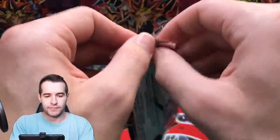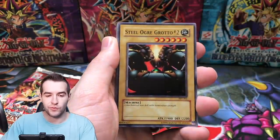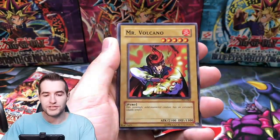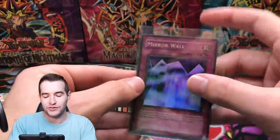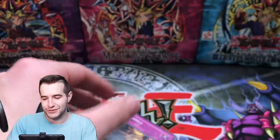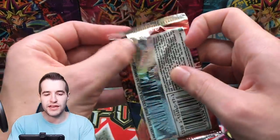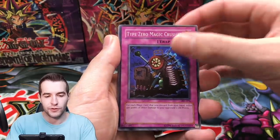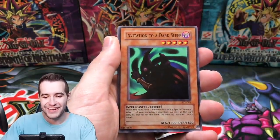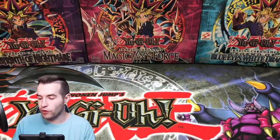Can we get a Secret Rare? Next pack: Light of Intervention, Steel Ogre Grotto number 2, Earthshaker, Mr. Volcano, and a Mirror Wall — back-to-back foils! That's three out of four PSV packs that have been Traps. There are a lot of Traps in there. Look at that artwork, it looks so good. Gamble, Cyber Falcon, and Drillbug. Two for four on this one. This episode we're getting a lot more foils than the MRL one — already four out of Pharaoh's Servant. LON was 0 for 5, but that can happen.